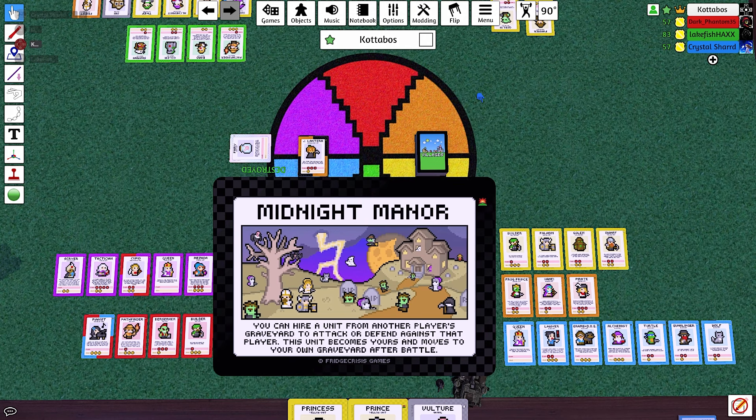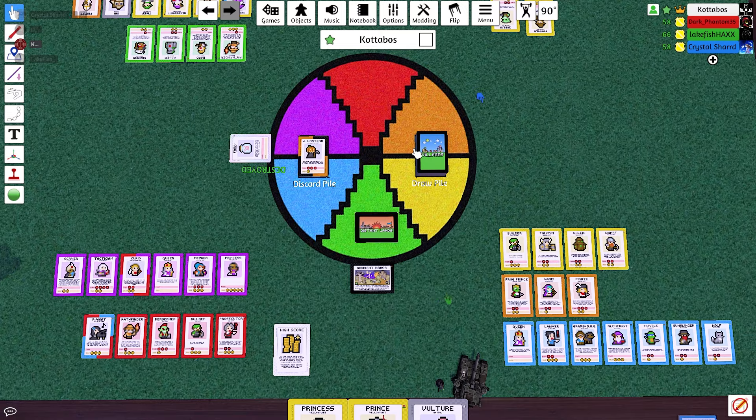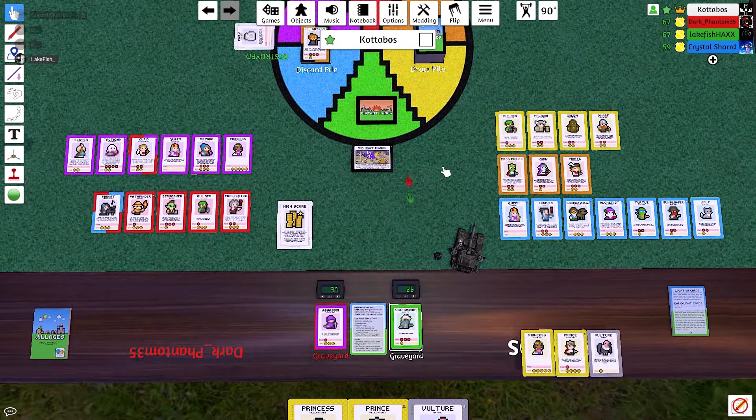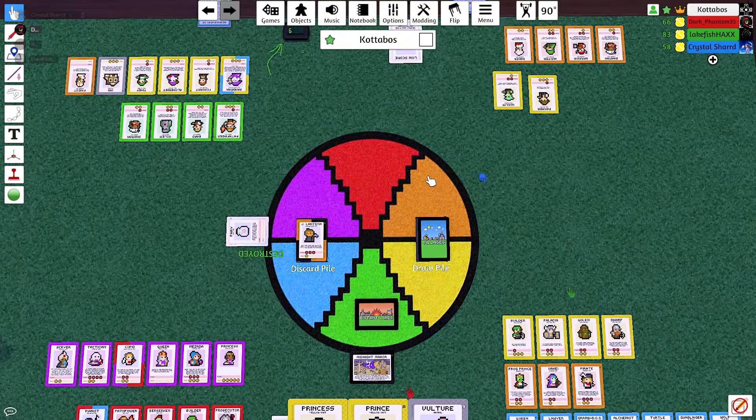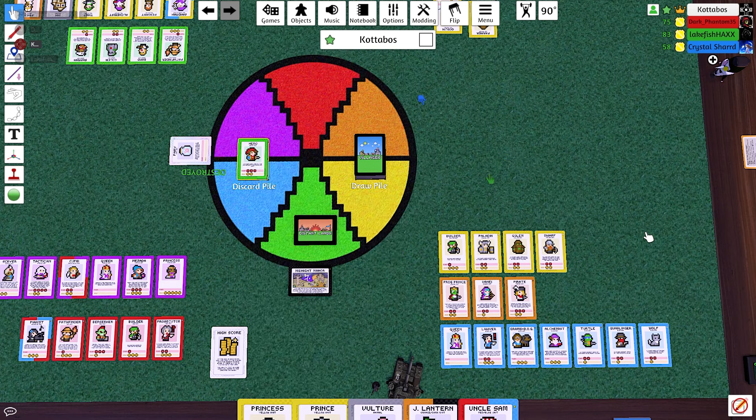I haven't had any light cards. Dogs have to go in the dark villages only, I think. For the last round we got Midnight Manor: you can hire a unit from another player's graveyard to attack or defend against that player. This unit becomes yours and moves to your own graveyard after battle. That's kind of interesting.